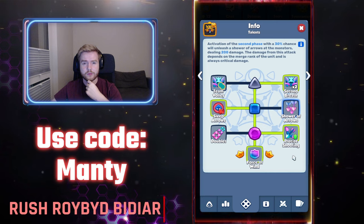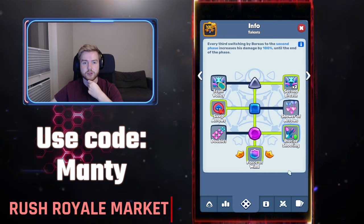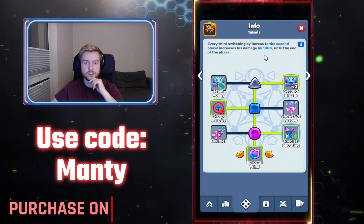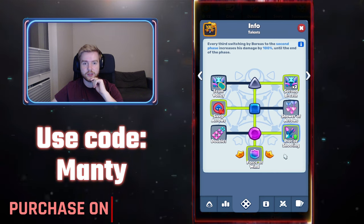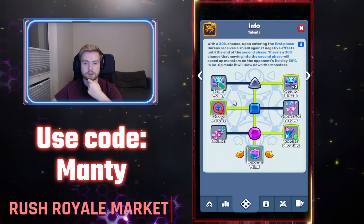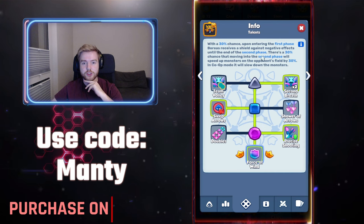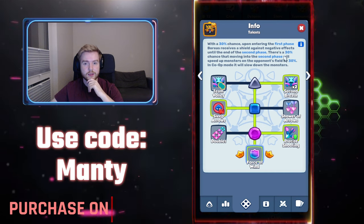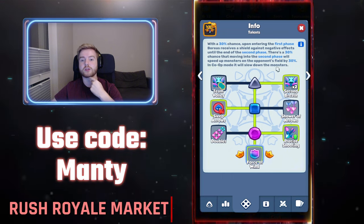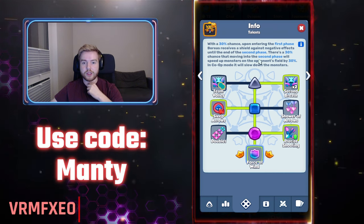This one is a DPS side so it's obvious. Switching by barriers to the second phase increases his damage by 100% until the end of the phase, so it doesn't really matter that much. The final talent is basically a shield against negative effects and a 30% chance that moving into the second phase will speed up the monsters on the opponent's field by 30%. This one is also very important.